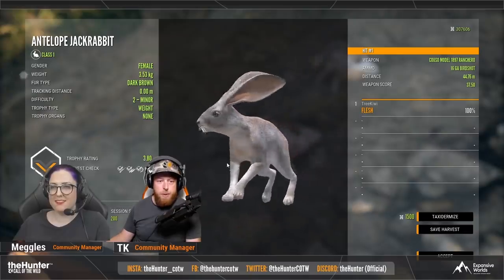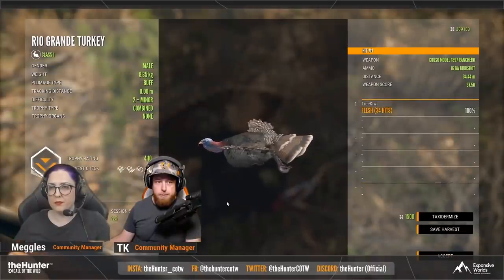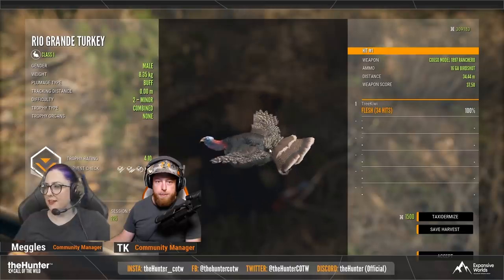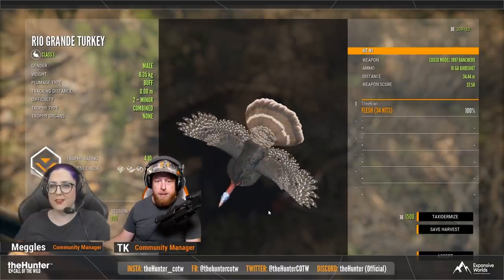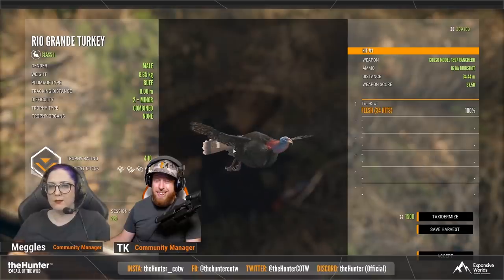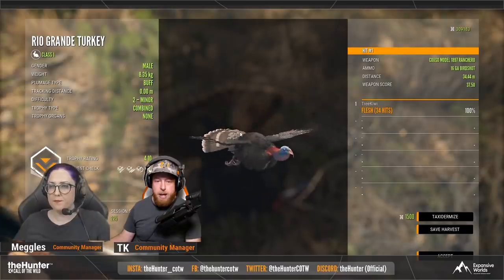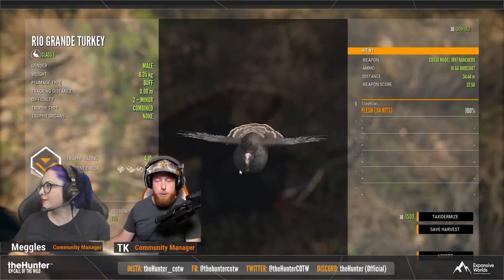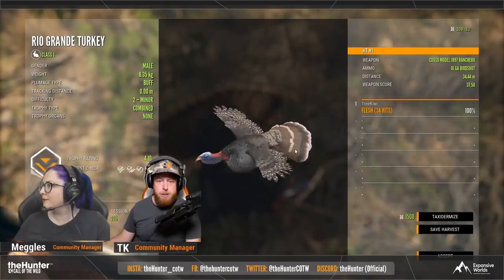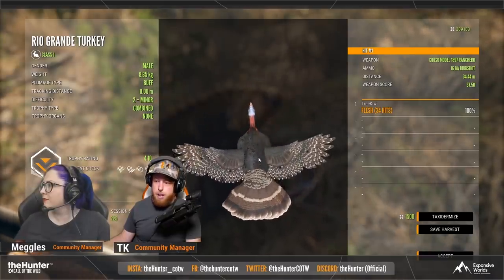Here we have the new turkey. There's supposed to be a difference between this one and others — something with the head, this one is a lot more blue. The easiest way to tell them apart would be to place it in your lodge and take a closer look. This is the Rio Grande turkey, and this map is definitely going to be one with a lot of smaller game animals.